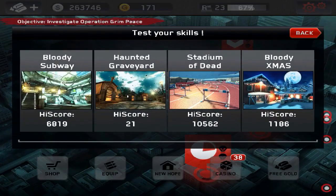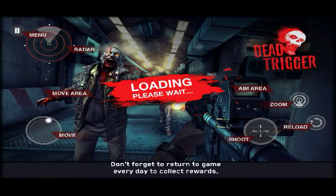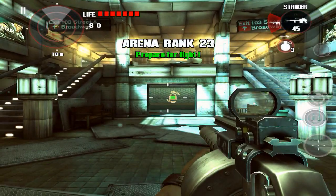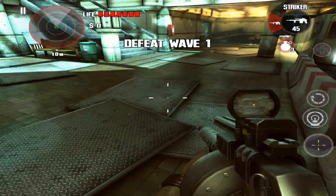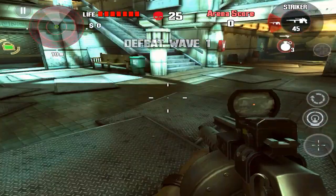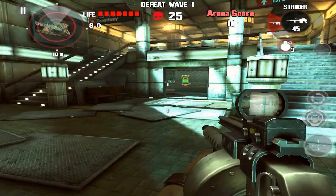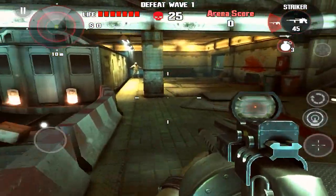The most important map is the arena, but I'm going to go to Bloody Subway and Stadium of Dead in this video as those two are the easiest. The trick here is since there's no jumping or anything, what you have to do is use the body of a zombie to walk onto, and then you walk over a barrier. Sometimes the barriers are too tall, so the issue is you need to get right in between where they meet.